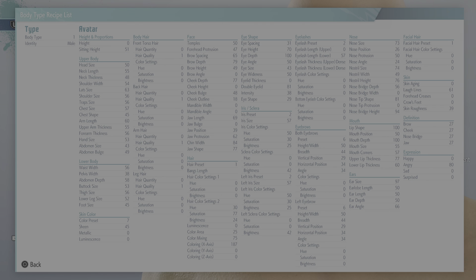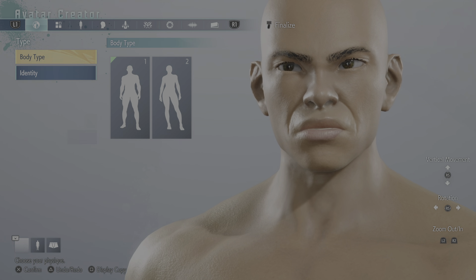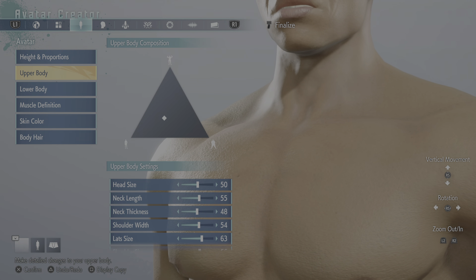There's a body tape recipes feature where you can save all of your customization data. You can screenshot this and basically record the exact way to create your character — that's kind of interesting. Look at how much data is there. You can send it to somebody if they want to see your 'recipe,' if you want to call it that.